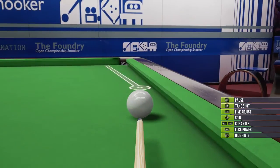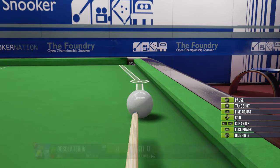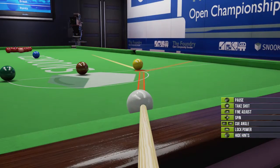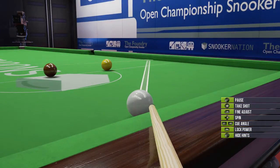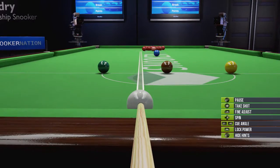Before I start, let me show you a few things you can do with the cue. You can adjust where you want to hit the balls, make angled shots, and move the cue up and down to make bounce shots. There are also some fine tuning adjustments — I'm not sure exactly what those do, but someone familiar with pool would know.